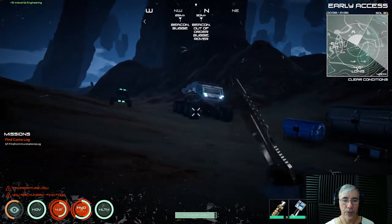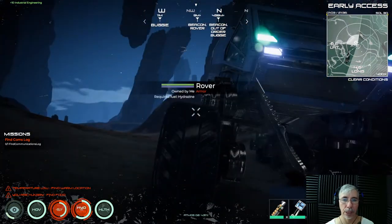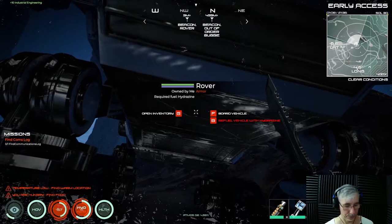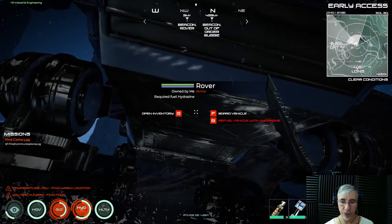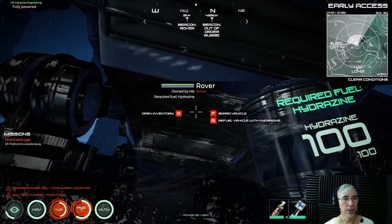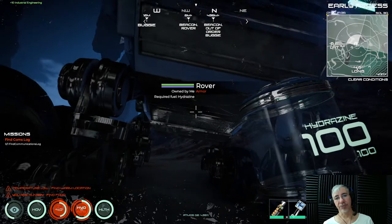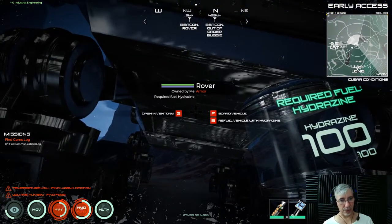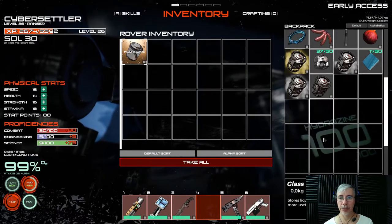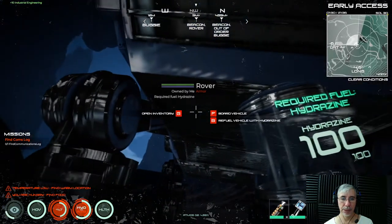The rover — the advantage is I think it has more cargo space. You see that B is for refueling, so if we select the hydrazine now we can refuel it. In this case I had it already fully powered, so we can just put this hydrazine here just in case we run out of fuel. And yeah, basically that's it.